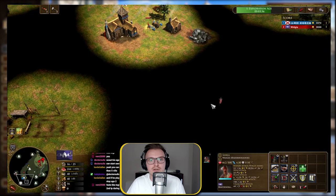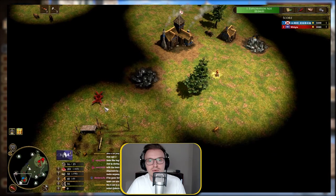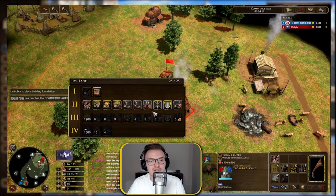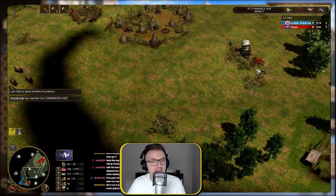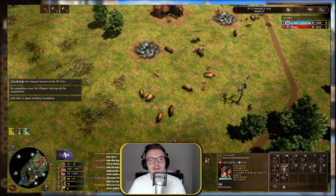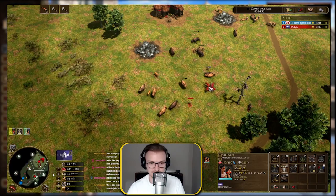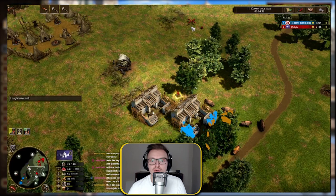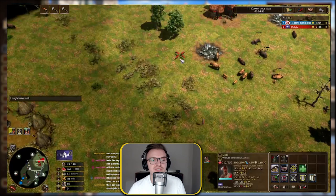When you start aging up, do a quick scout with your explorer. See what your opponent is doing — if they're mining gold, they could be looking at a semi or fast fortress. If they're building military buildings further from their base, they want to play age two. Also look at their deck. Once aged up, build a longhouse immediately with the wood you have, and send your Travoir straight out to a forward position in the middle of the map.